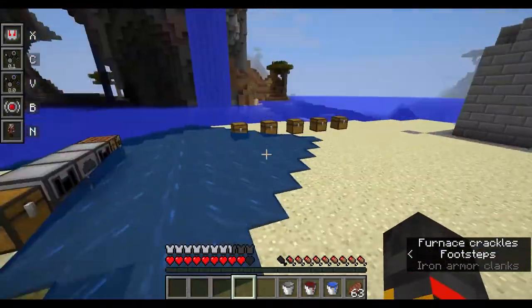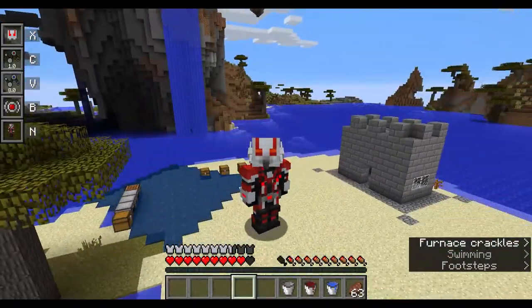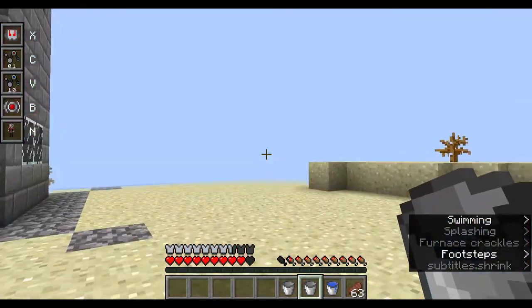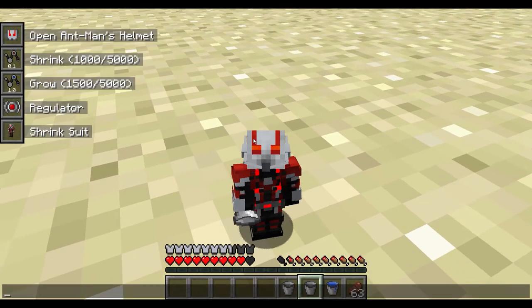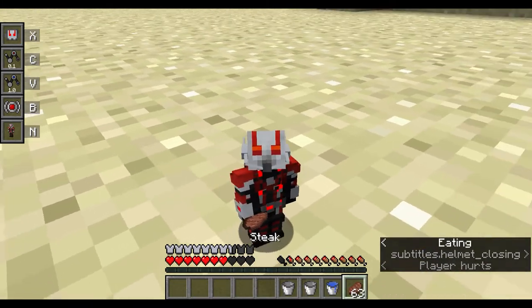If you jump into grow particles you start growing, then shrink back. If you jump into shrink particles you shrink. And a stupid idea but worth noting: if you open your mask while shrunken you start getting hurt — not a good idea.